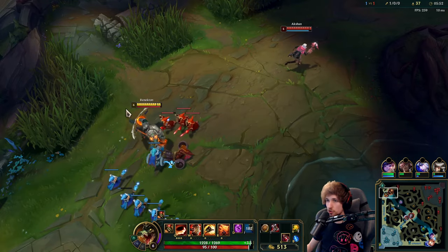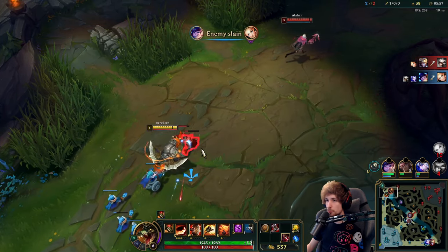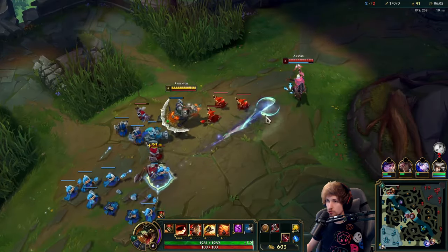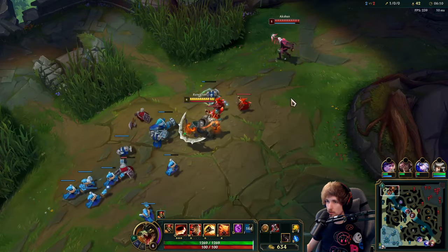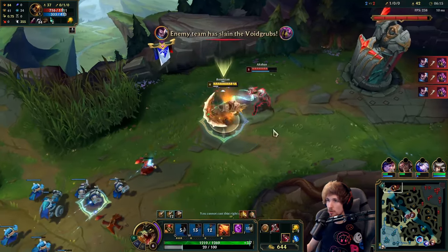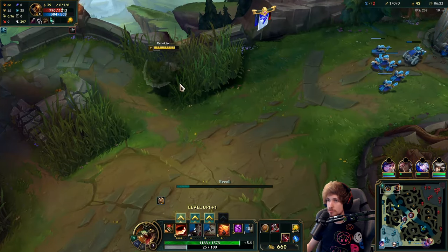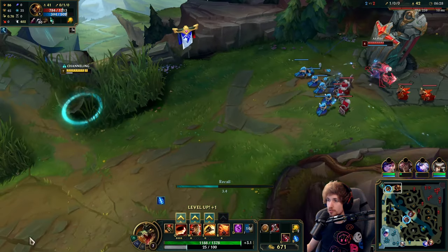He keeps slow pushing — the most important wave management mechanic is always slow pushing because it gives you the ability to rotate and get more item advantage. Not the best combo — I would always prefer getting the empowered Q version, but I had to stun him before he gets out because the chance of him dashing out with E is very likely. I have to try and avoid it somehow.